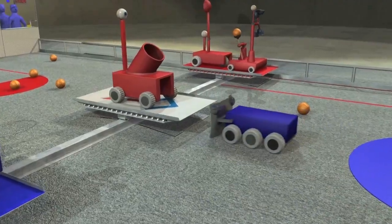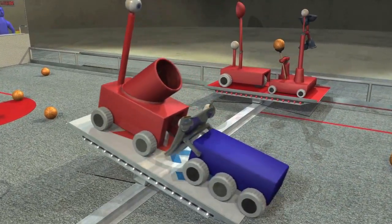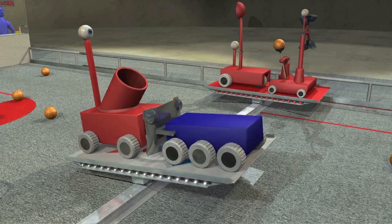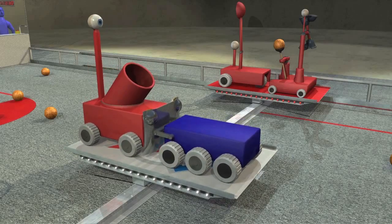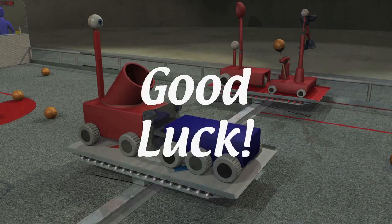In qualification matches, both alliances earn cooperation points if they work together to have red and blue robots balance on the center bridge. This is critical for the team's tournament seeding position. Cooperating will be just as important as winning if you want to be successful. Good luck, and we'll see you at the competitions!